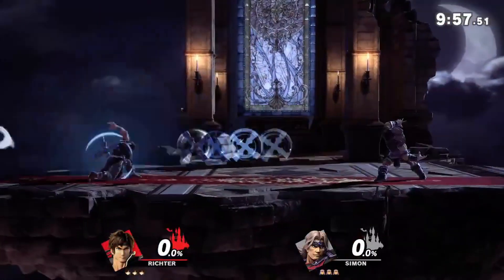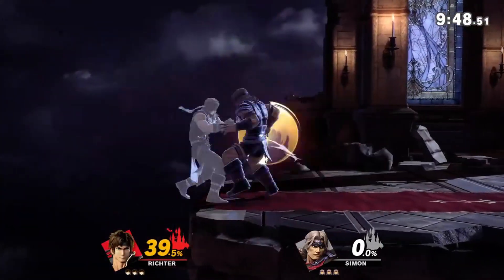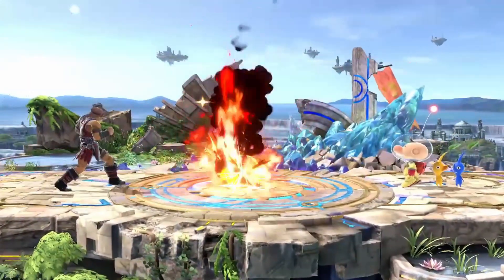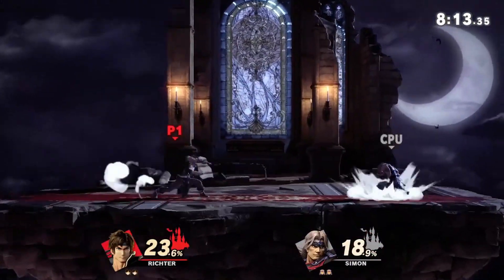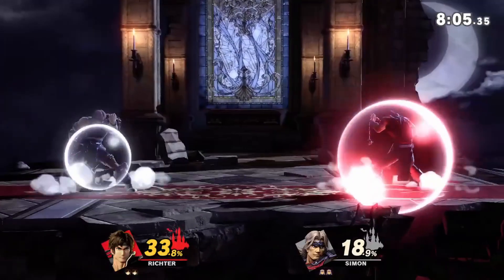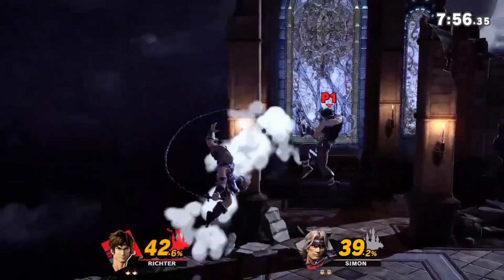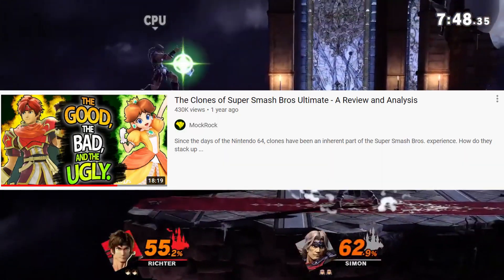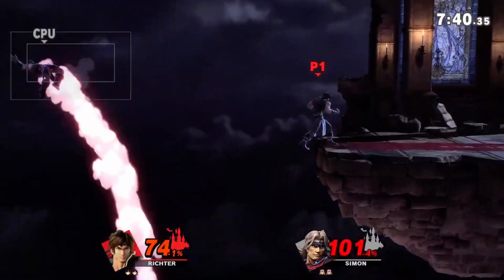These next two spots are interchangeable, as they both have the same problem: the Echoes are the exact same as the source character. Simon and Richter are the exact same. Well, not the exact same — Richter's down-B emits an aura effect rather than Simon's flame effect. This means Olimar's red Pikmin will be hurt by Richter but not Simon, and Link's bombs will activate on Simon's but not Richter's. These two characters are essentially interchangeable, which is exactly what I think Echo Fighters shouldn't be. Echoes should have one or two different moves and perhaps some gameplay differences like we see with Chrom or Lucina. It makes sense that Richter is an Echo for Simon as they're both Castlevania protagonists in different games, but I think the differences should have come from what moves they actually use in those Castlevania games. When Simon and Richter got revealed I was super excited because I was expecting more gameplay differences, but unfortunately those differences just weren't there in the final product.